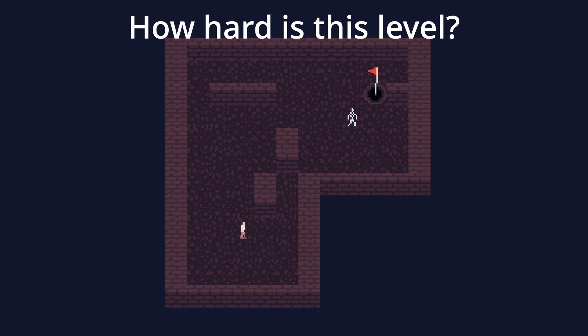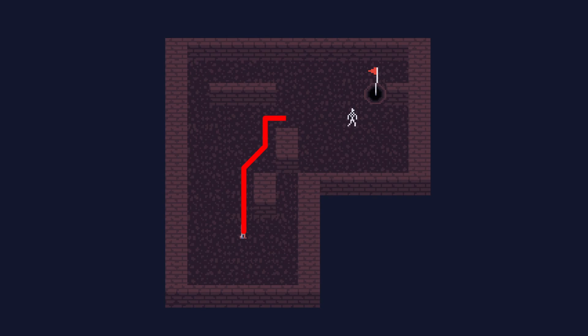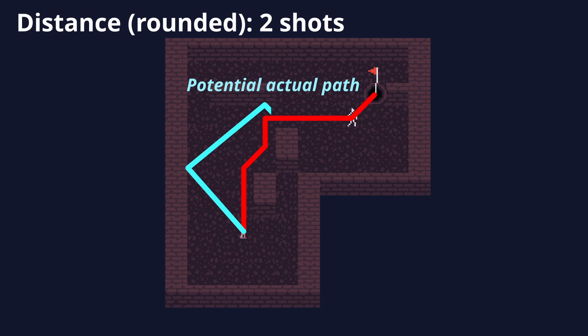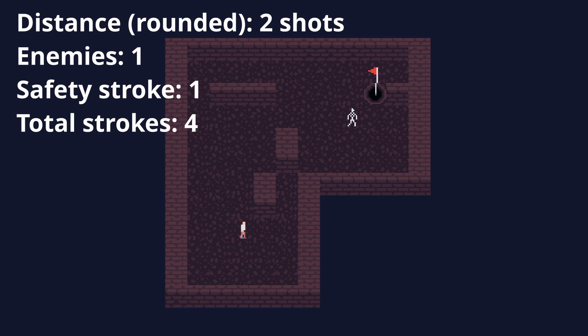To do this, I repeatedly use Godot's AStarGrid2D class to calculate the path along the grid from the player to the hole and compare that distance to the distance the player could hit the ball along a straight line. Obviously the path calculated is not the same as how the ball would actually travel, so these distances don't line up exactly, but I've found that this metric works pretty well as a baseline. I then add one stroke per enemy, one additional stroke as a safety measure, and end up at the final par for the level, which works fairly well — a little generous for skilled players but still challenging for someone getting the hang of things.